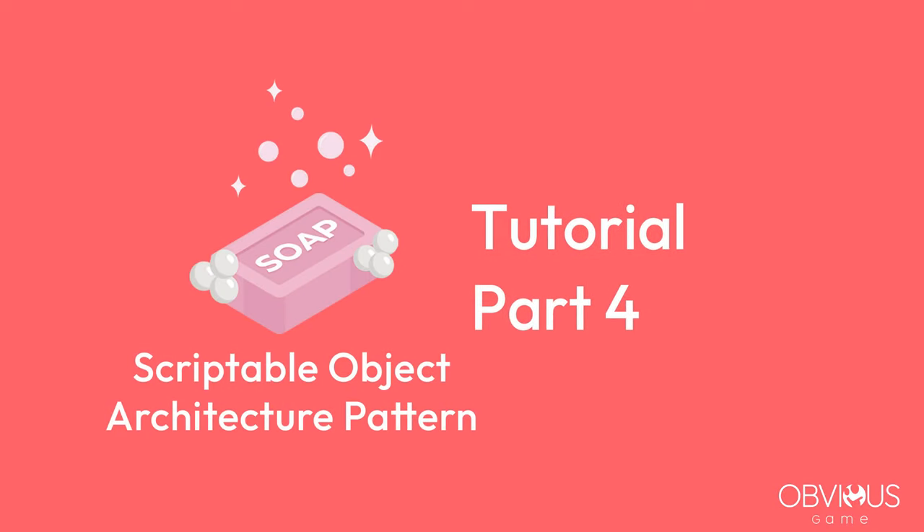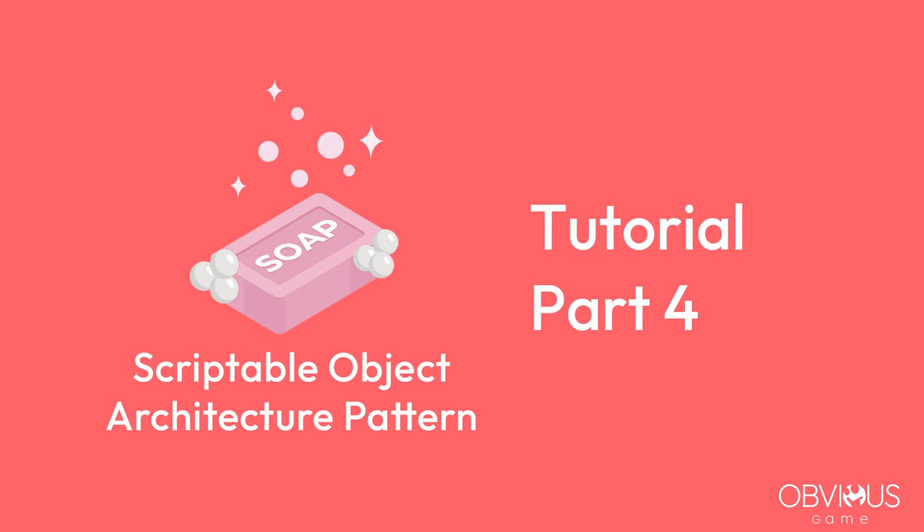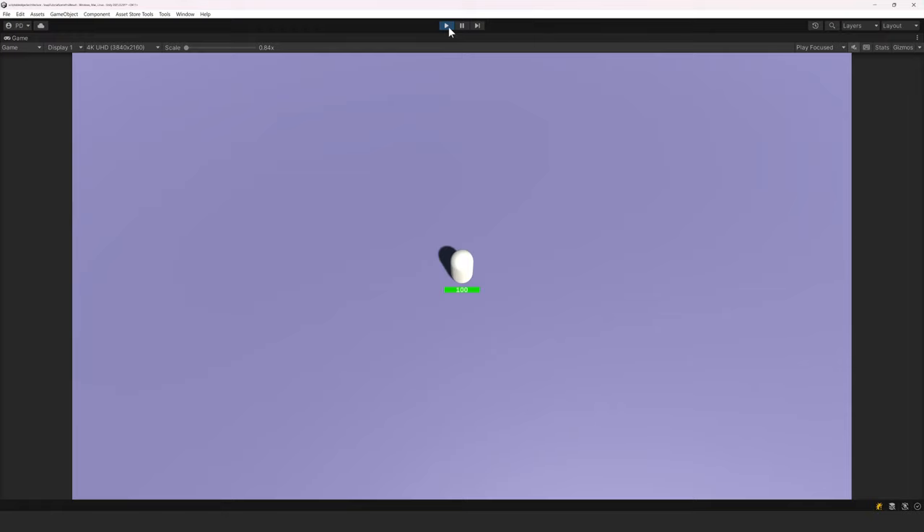Hello guys, this is part 4 of the tutorial for SOAP, the Scriptable Object Architecture. In this video, we will improve our spawner to spawn multiple enemies after an initial delay. We will also implement a weapon that shoots projectiles. Finally, we will create a heal pickup that can heal us and another one that gives us experience, which will be dropped by enemies.